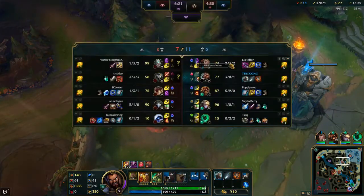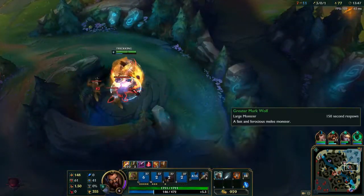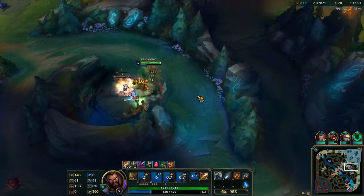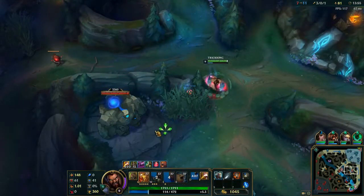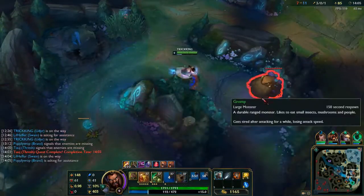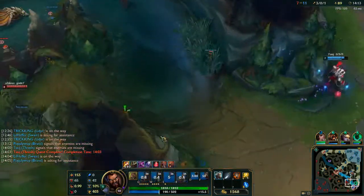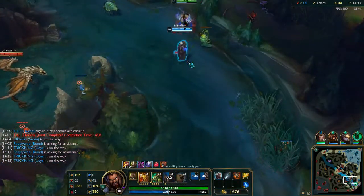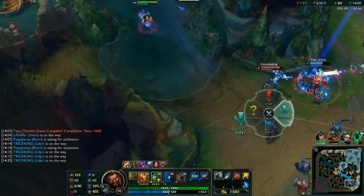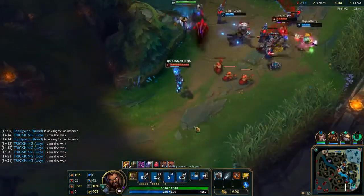I'm going to come over here, get my red, top jungle is clear. Checking the stats, checking the scoreboard, seeing who needs help. Clearing wolves real quick, hitting the blue buff. Now I'm not one to usually give out my buffs - that's not really who I am. Looking at bot lane, indicating I'm coming in. I want this - they're overextended, they have no idea what's going on.